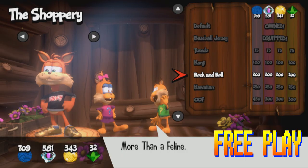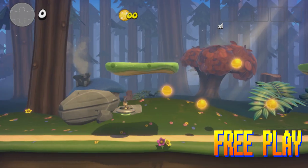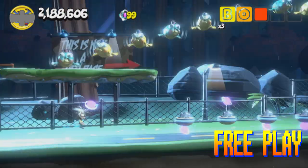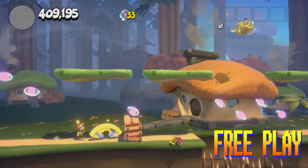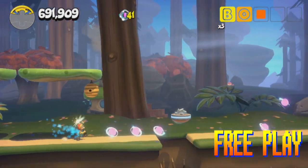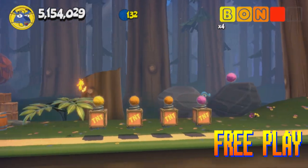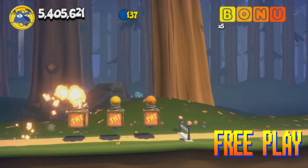Currencies collected by Bubsy and his troop can be exchanged in the Shoppery for new outfits to customize our runners. The pricing is pretty well paced — play a couple of stages with the goal of collecting all 150 items, and you'll soon be able to afford some new clothing swaps. Bubsy: Paws on Fire is a great game for inexperienced or younger gamers looking to learn about the platforming genre, or for older gamers who enjoy nostalgia. It's rated E and is available on the Nintendo Switch, PlayStation 4, and Windows platforms.